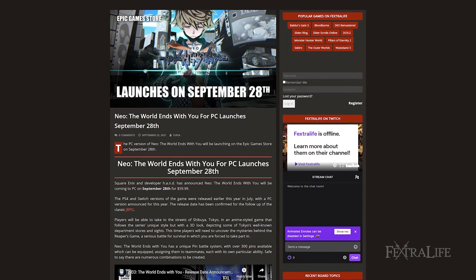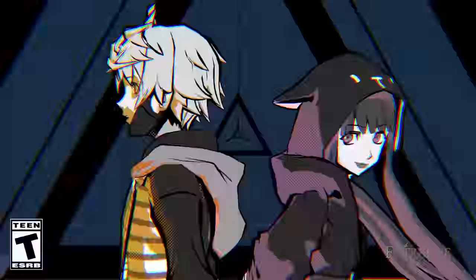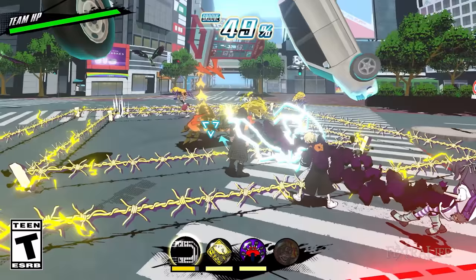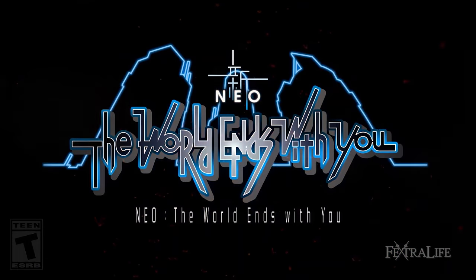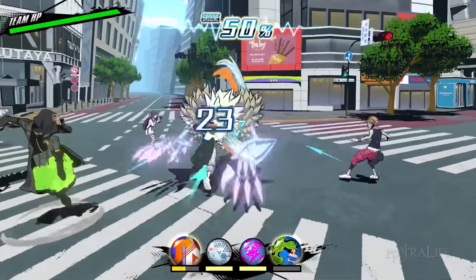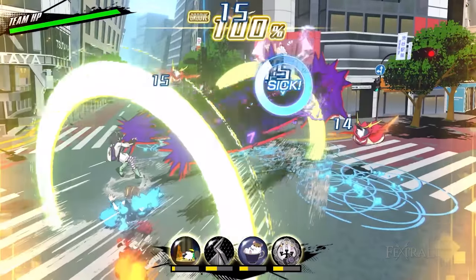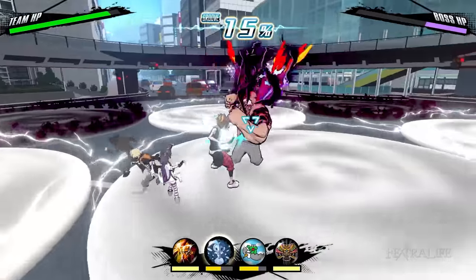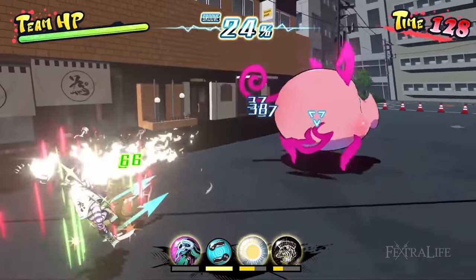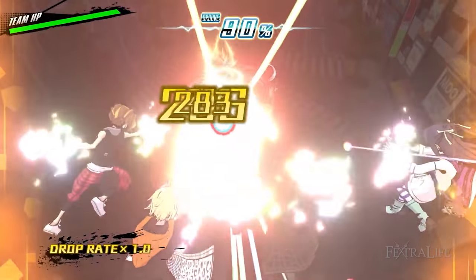Square Enix and developer h.a.n.d. have announced that NEO: The World Ends With You will be coming to PC on September 28th. The PlayStation 4 and Switch versions of the game were released earlier this year in July. NEO: The World Ends With You has a unique pin battle system with over 300 pins available, which can be equipped and assigned to teammates, each with its own particular ability. Safe to say there are numerous combinations to be created.